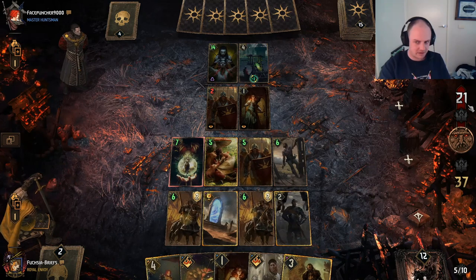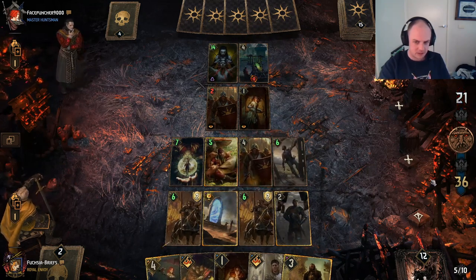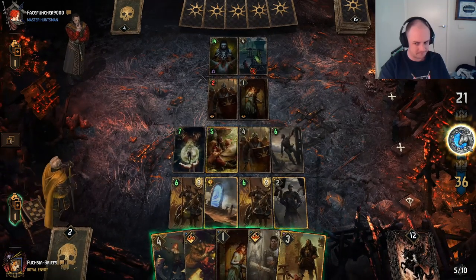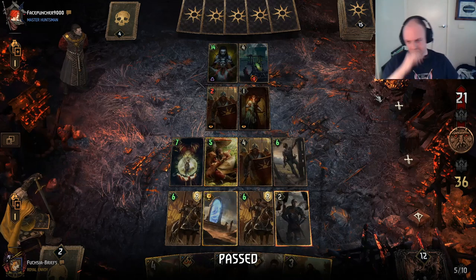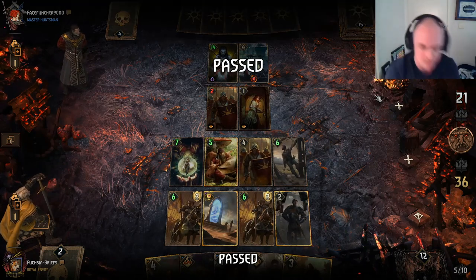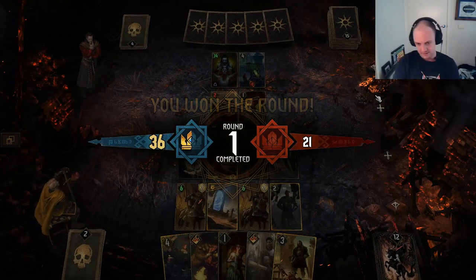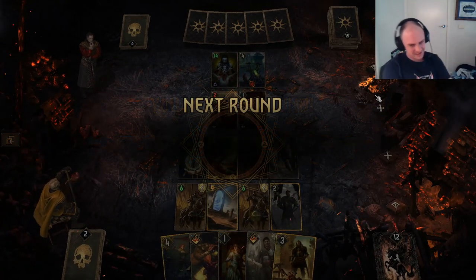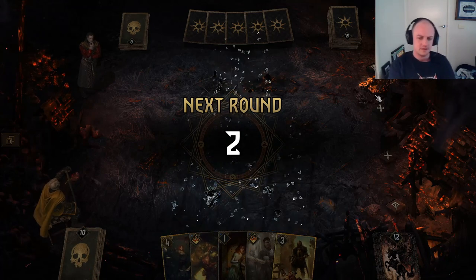Maybe we take a pass here, because he would need quite a play. Let's take the pass — see what he does to make up these points. It's going to have to be a big play, or he takes the pass and we win on even. That's nothing to sneeze at. Now he didn't commit a lot — Yennefer's Invocation. Yeah, how much do we want to push here?